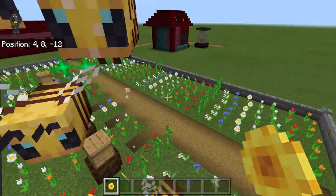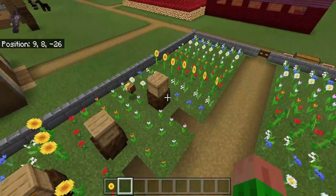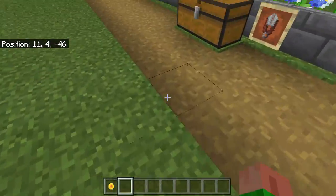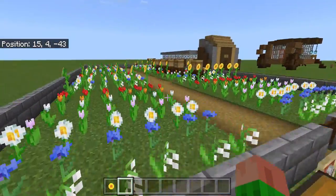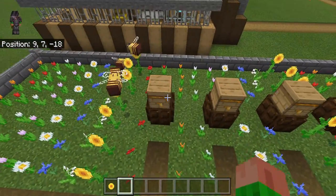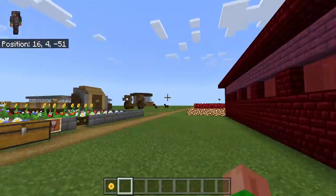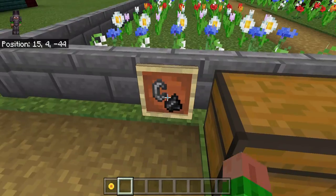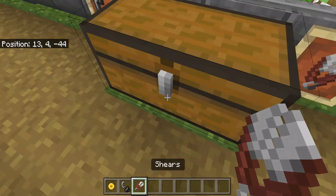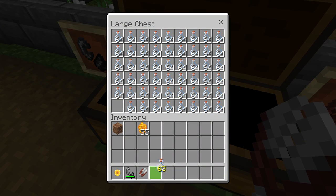And now we have another adult bee. So now on to the next portion, which is getting honey and honeycomb. The first thing we'll need is flint and steel, the second thing we'll need is shears, and we'll also need a glass bottle.